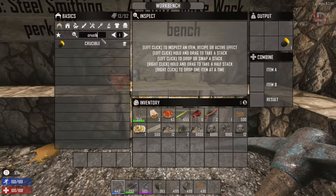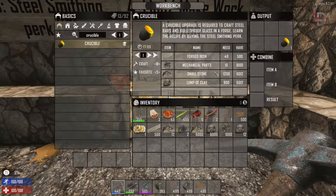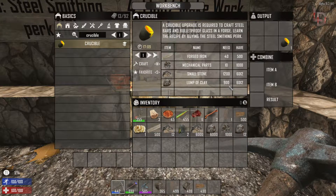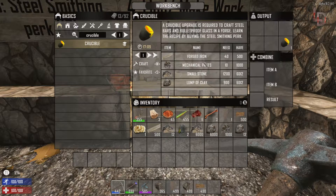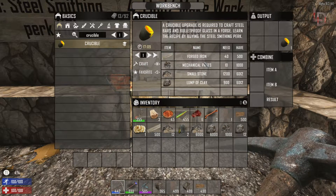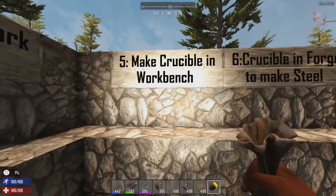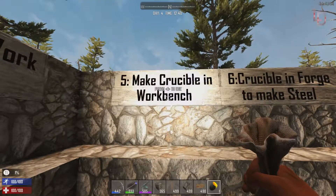Now we go to our workbench and we need to create a crucible. For that we need forged iron, which is made in the forge, chemical parts from breaking down stuff, 1200 small stone, and 900 lump clay. It's an expensive piece — it's meant to be late game, comfortable anywhere from the 14-day horde to the 21-day horde. It takes about 17 minutes to craft, but I made one ahead of time, so we've got the crucible.